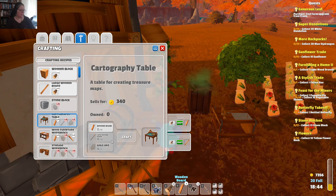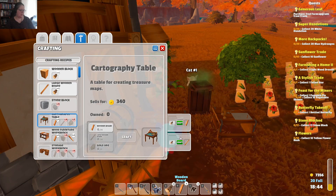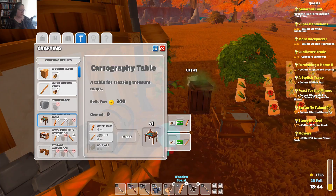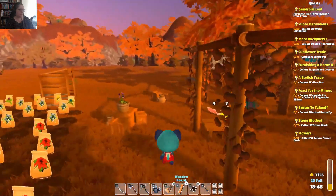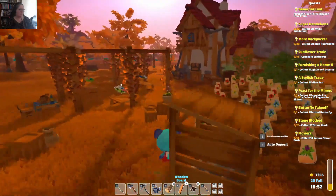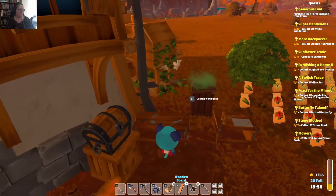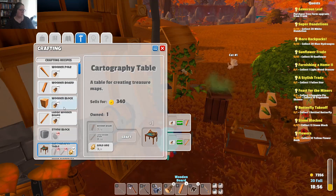I've got enough of both — actually, no, I don't. I need to craft four of those and go see if I've got any gold ore in the rock box. Let's make ourselves a cartography table — we can maybe find some treasure at this point. Craft that one up. Brilliant.